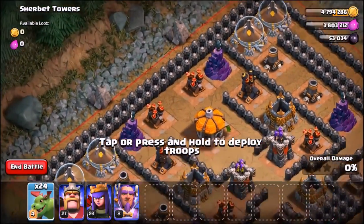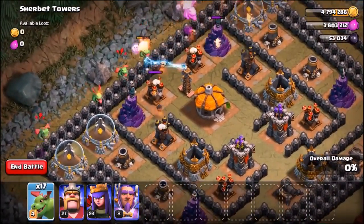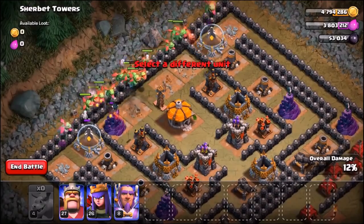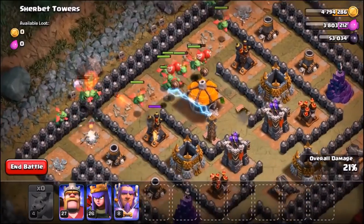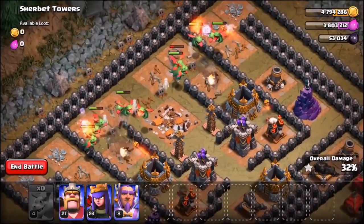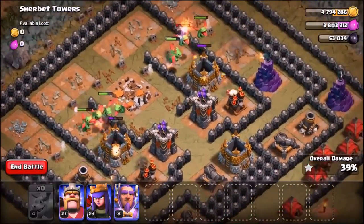We're attacking from this side of the base with a bit of a spread on the baby dragons to try and rage them up. The ones we wanted to rage up haven't raged up, so let's just chuck them all in. It is a race against time — we're getting wrecked by these air defenses. We're up to 28% so far, not looking too good. Baby dragons are getting destroyed by that first layer of air defenses.